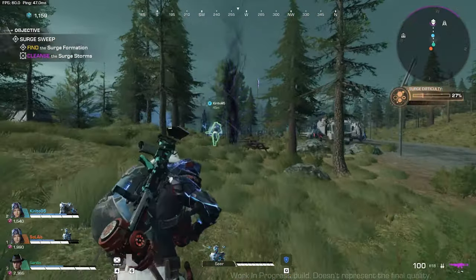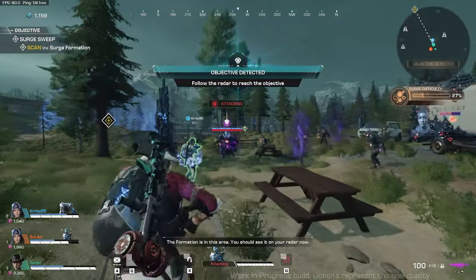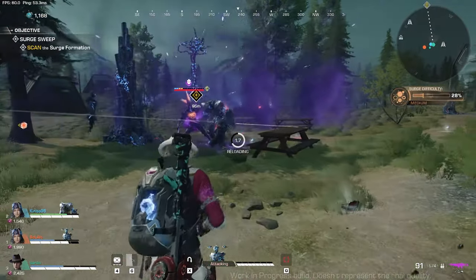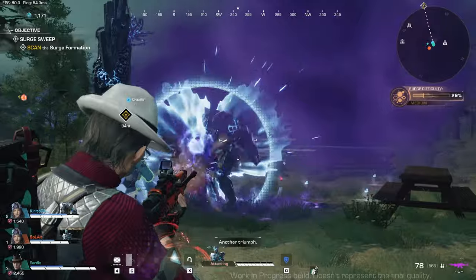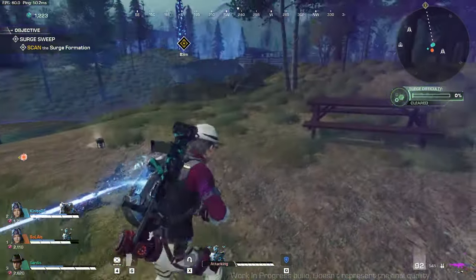I always keep my companion nano in my arm. You can command them to attack by pressing Q. After a while, the surge formation will be identified and the broken line will lead there. But you can still choose to look for other surge storms and increase your radia.